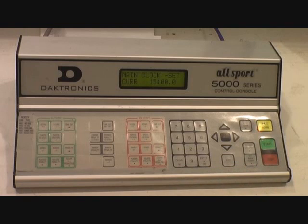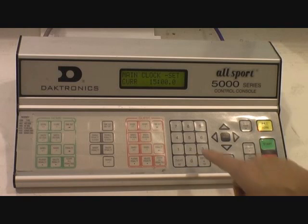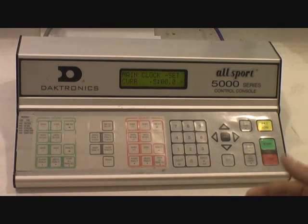Say I want to set a five-minute warm-up time — I would enter five, zero, zero, zero. That gives you, as you can see on the clock, five minutes. You hit enter or yes, and the clock now has changed to five minutes.